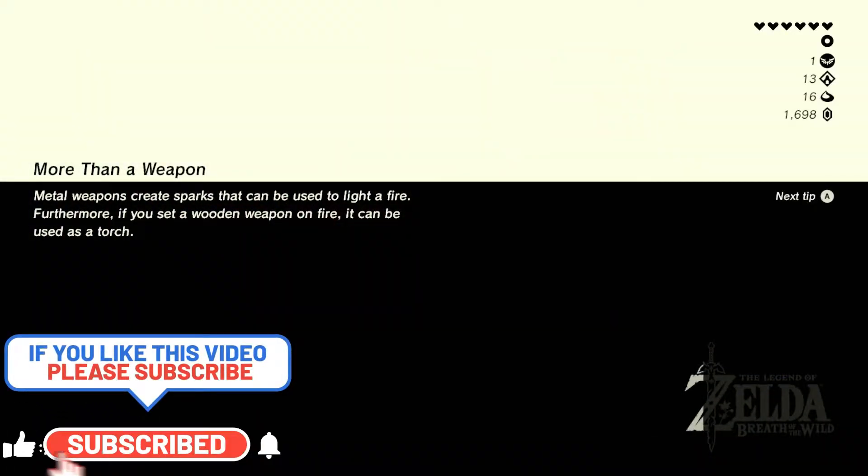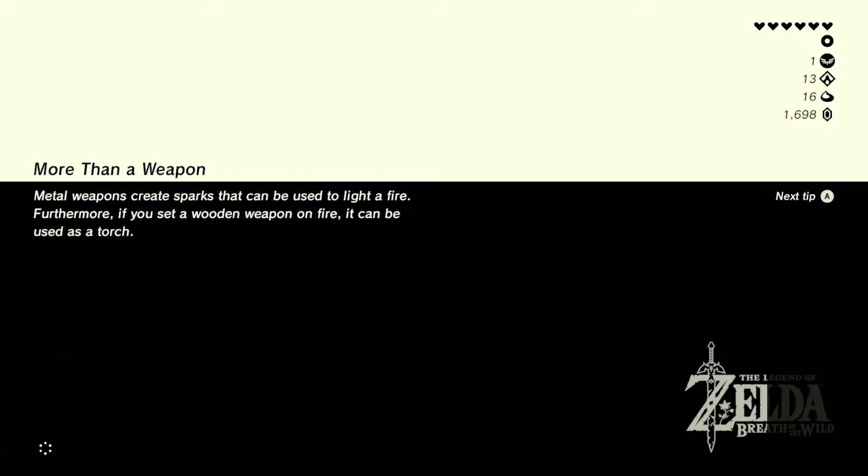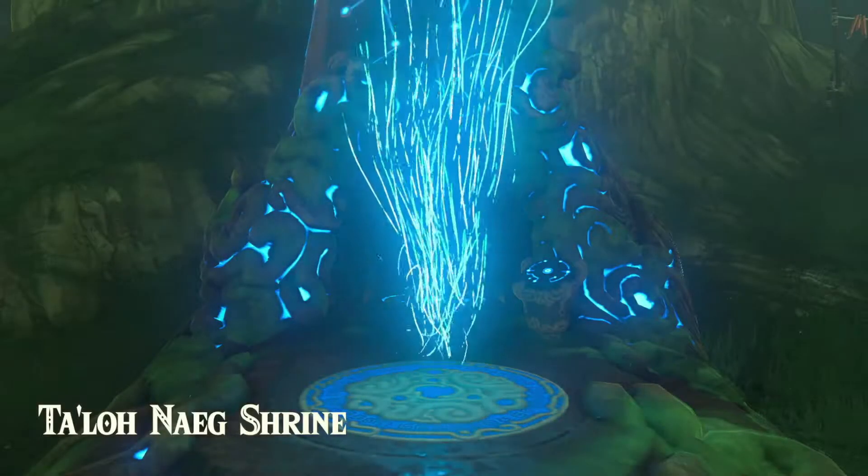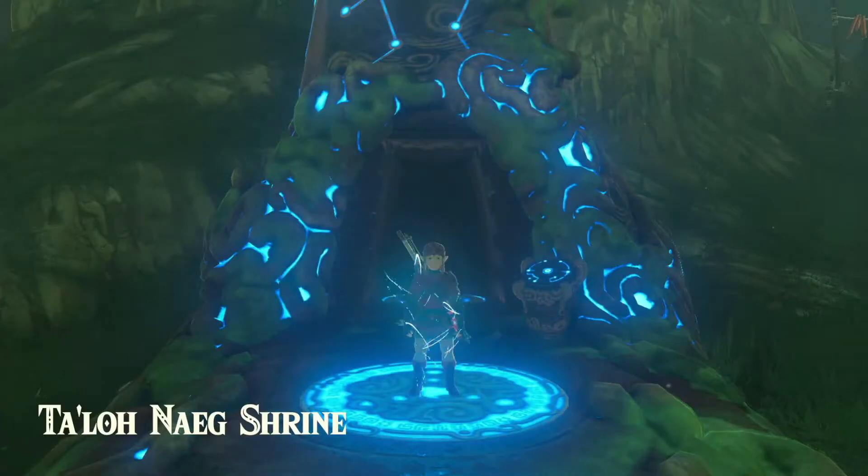With these memories and our Sheikah Slate upgraded, we can now start saving our memories. But before we get to Impa, let's get into Kakariko Village and use our Amiibo Rune and see what we can get.